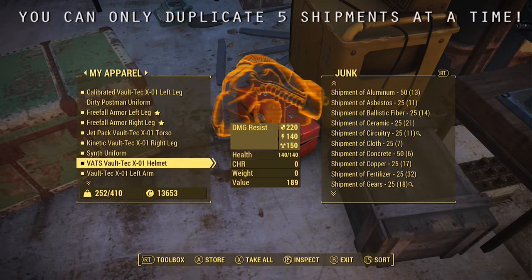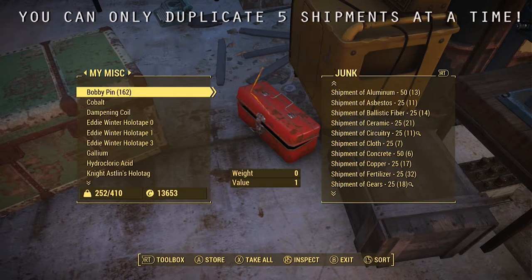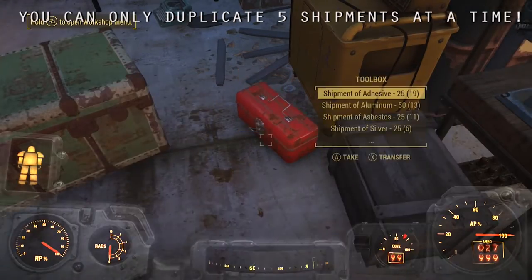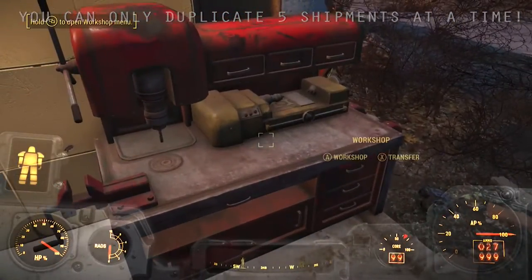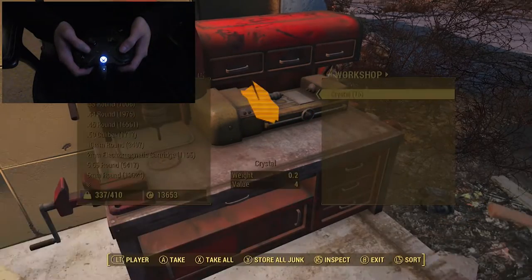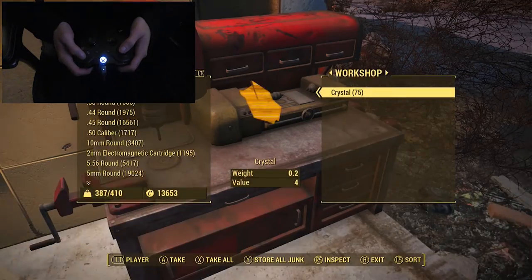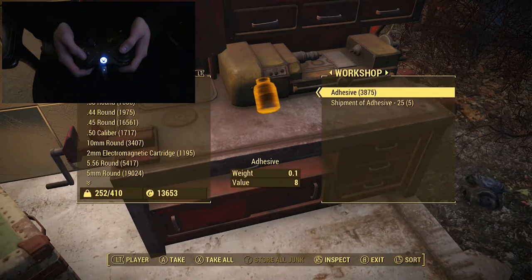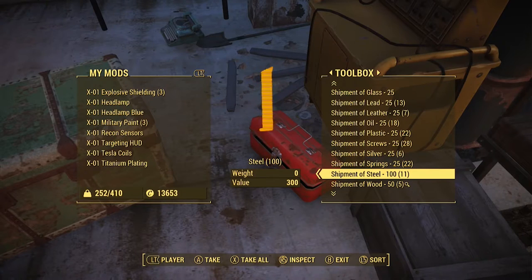For this to work, you can't have anything else in your junk, and there can't be anything inside the workbench. You can do this with as many shipments as you'd like. There's a video in the top left showing you how to do this with the proper finger movement.